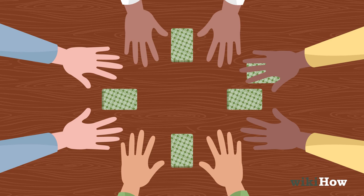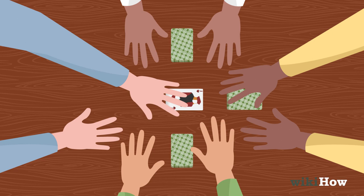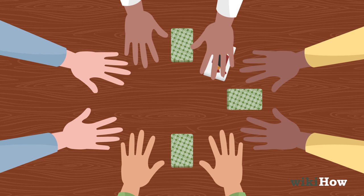Play continues like this around the circle. If a player runs out of cards in their stack, they have one more chance to slap the next jack that is flipped up. If they don't slap the next face up jack first, they're out of the game. The game continues until one player gets all of the cards and wins.